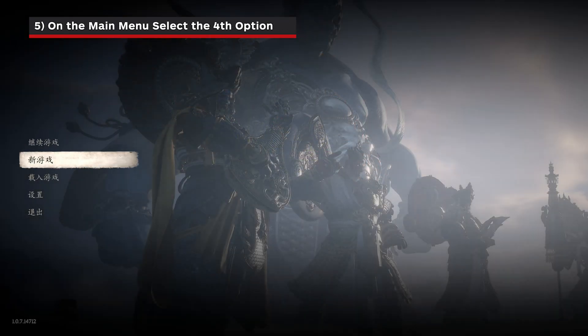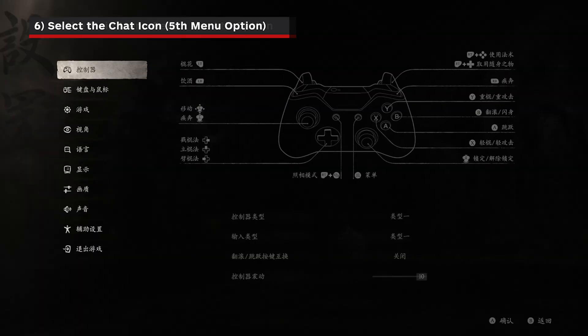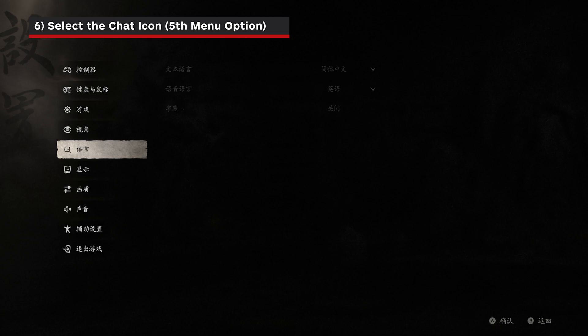Step 5: From the main menu, select the second to last menu option. Step 6: From this submenu, pick the fifth menu option — it's the one with a small chat box icon.